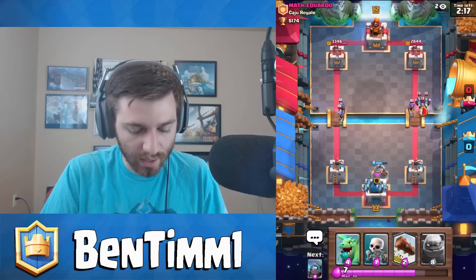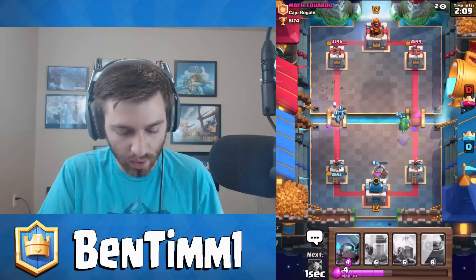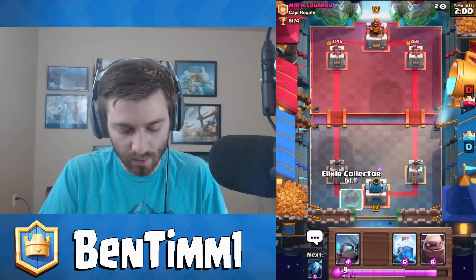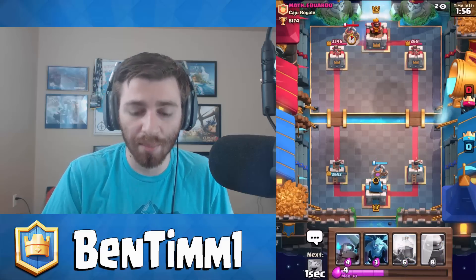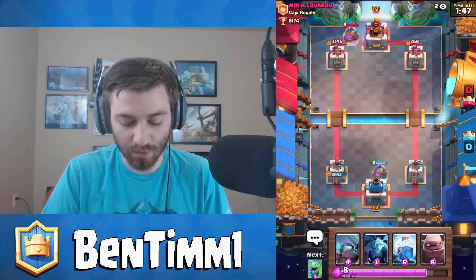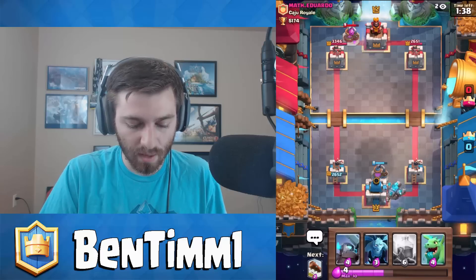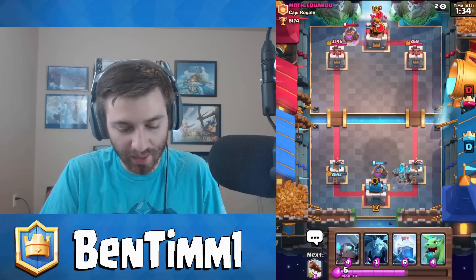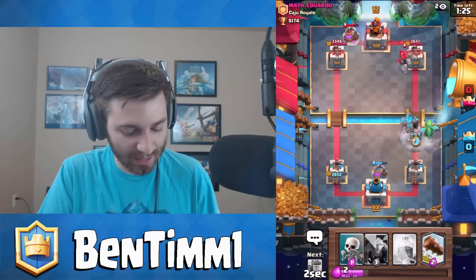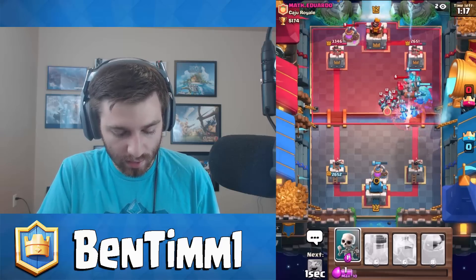We start off with the elixir collector. I'm indifferent about using lightning at the beginning — sometimes I like it, sometimes I don't because what if they have three musketeers? I was too indifferent and actually gave him that elixir back. There's the three musketeers — saw that coming. So now we're just going to save the lightning spell the entire game. We shouldn't die on this first push hopefully. He's probably running miner or knight style. We'll just wait and recharge elixir — doesn't seem like he has a lightning spell.